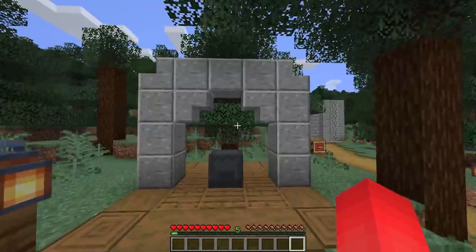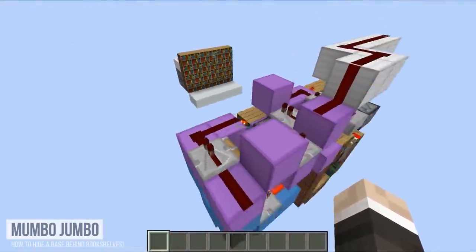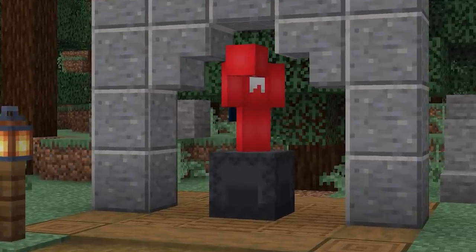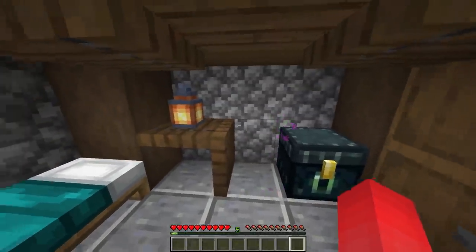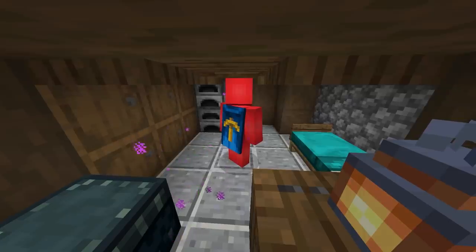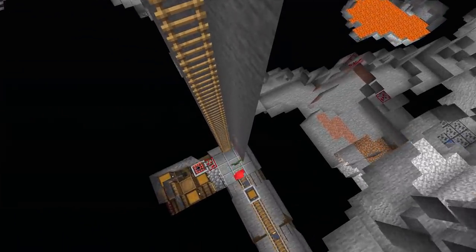Number one: secret entrances in Minecraft are very cool, but most of the time with redstone they take a lot of work. For a simpler option, you can build one using just one block. If you place down a shulker box with a block above your head, you can actually phase through the shulker box when you open it to get sneakily into your base. To any onlookers, it looks like you just fell through solid ground.